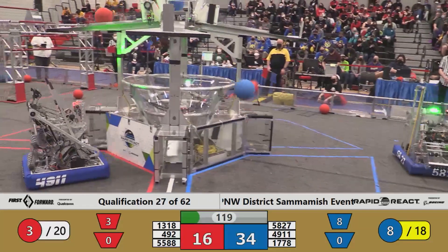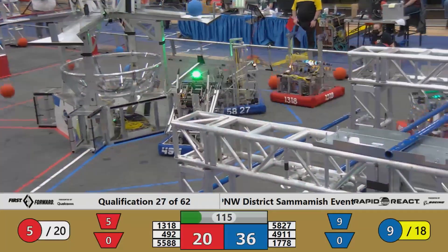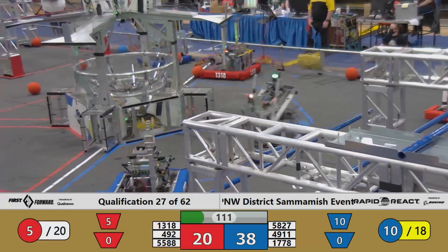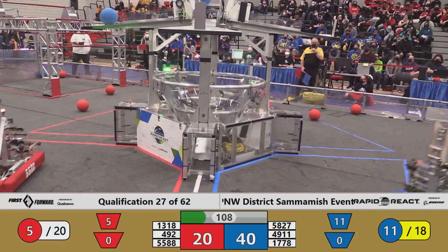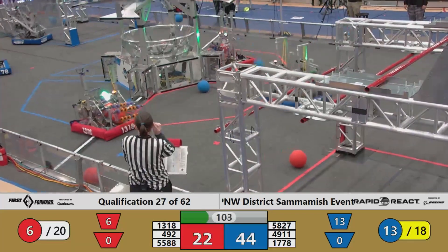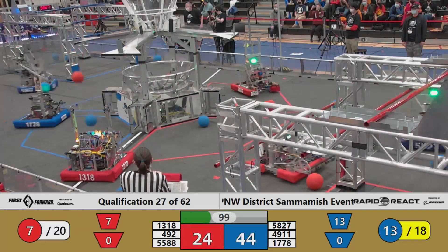492 puts some Red cargo up. Blue comes from 4911. The Cyber Knights and the Titans matching cargo there. Here's one more from the Cyber Knights. 1318 IRS looking for cargo for Red. Chill Out hits a couple for Blue, and everything flies — I think that was the Titans and Code Purple trying to connect there.